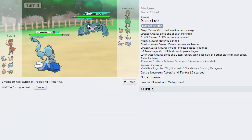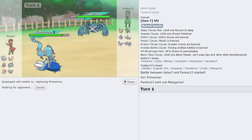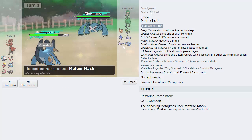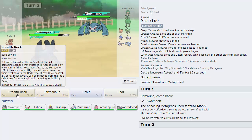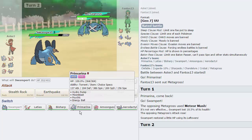He is going to lead off with his Metagross actually — interesting play. We are going to switch directly into Swampert here. Getting up Rocks is kind of important this game, especially since his hazard removal is Crobat, and if it has to click Defog pretty much something on my team can kill it.